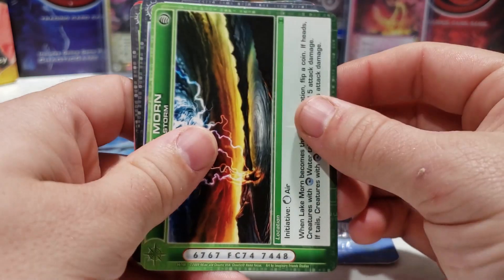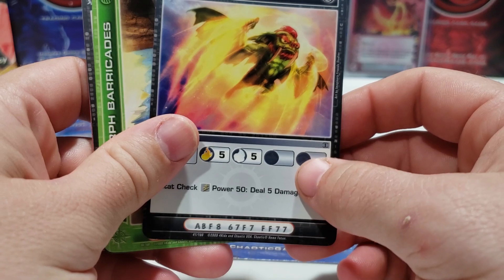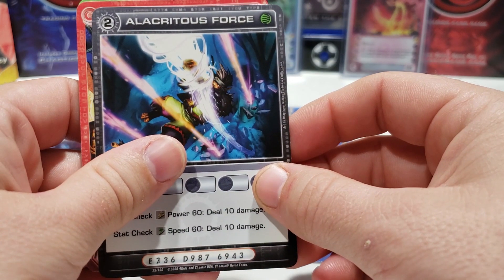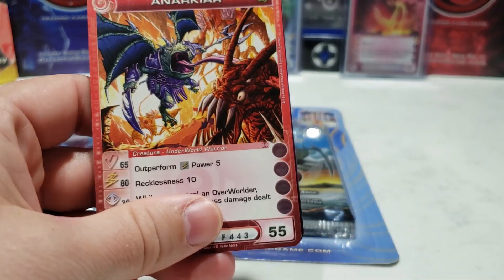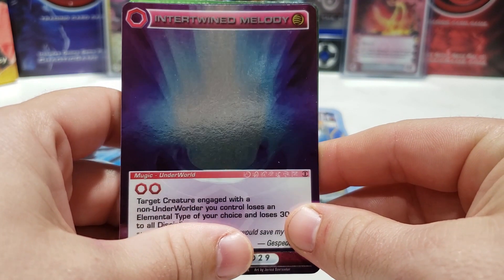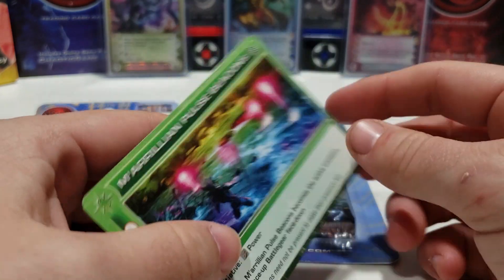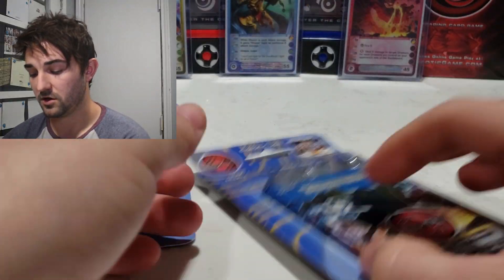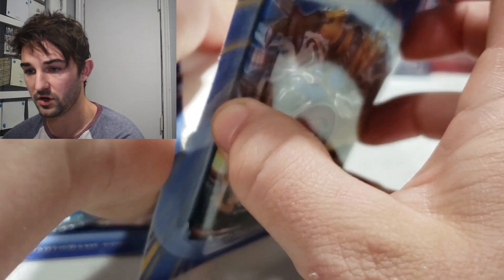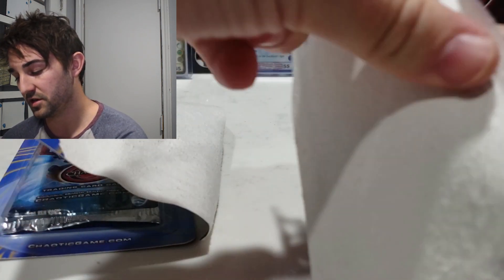I'm not sure if this is restricted on how many ultras are in it, so we might have already run through our luck on that. Hopefully there are no restrictions like there are in booster boxes and decks. Going through some of the commons — these are pretty cool, that's a quote card — and our first rare is Intertwined Melody. Inner Flood is our next rare, and then we get nothing good out of that first set.